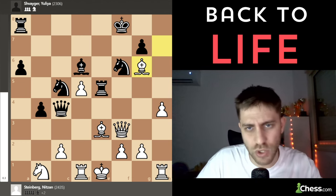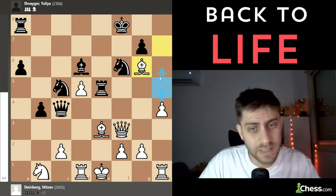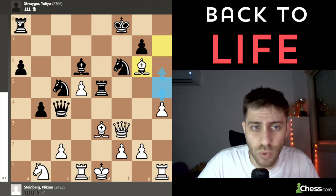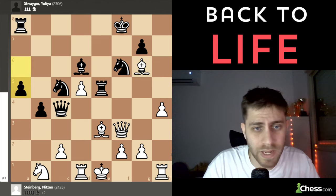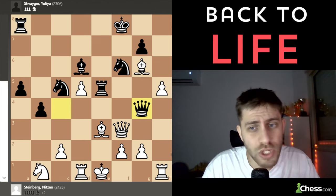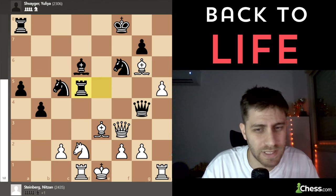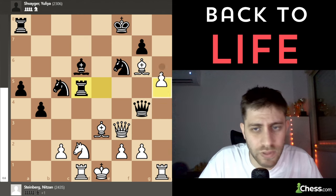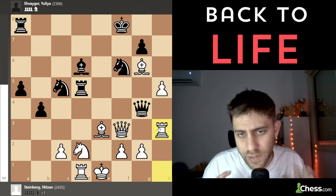She played Rook to e5, and now Bishop g6 — I know the computer says it's not the best move, but from my point of view it's a good move. I'm coming back with the bishop, maybe planning h5, h6. Also, I'm not giving the rook on a8 a chance to come to e8. So Bishop g6 was played, a5, h5 — I really want to push the pawn — and Queen g4 now. I played Knight to d2, bringing the last piece into the game, then Rook takes d5 and I played Rook h3.